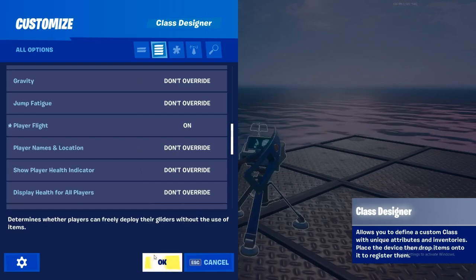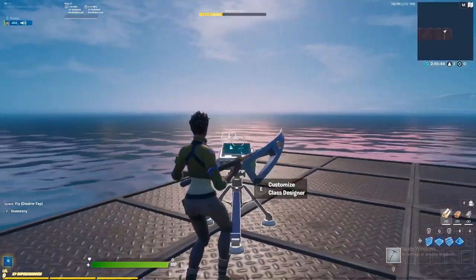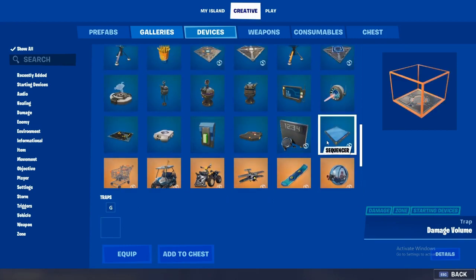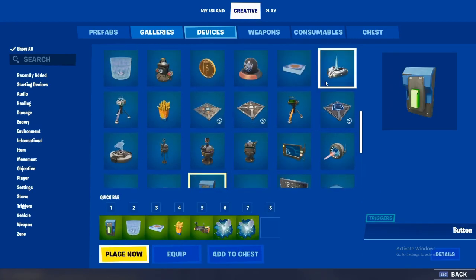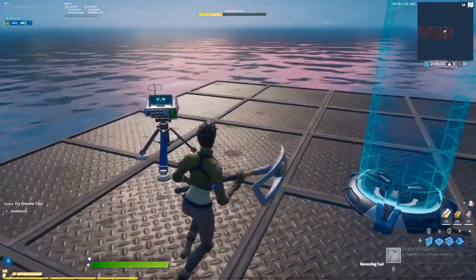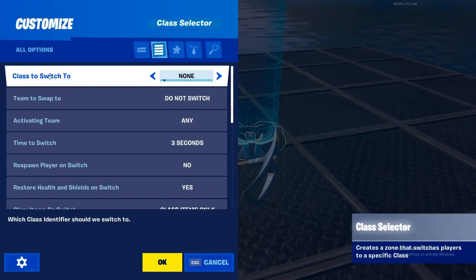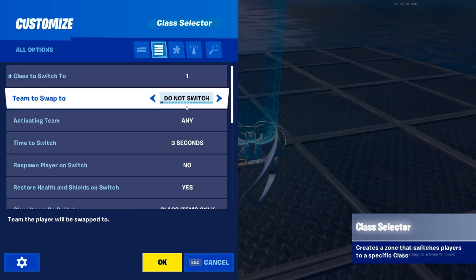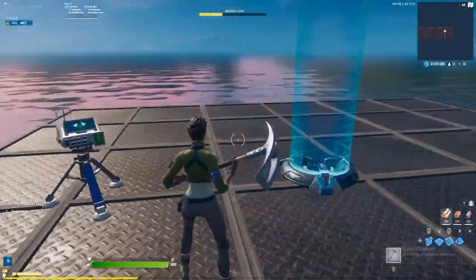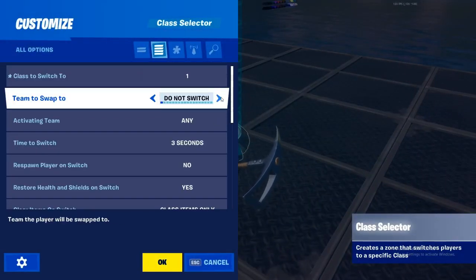Right here — Player Flight. You turn that on. After you turn that on, you have to come back into Fortnite Creative and go get another Class Selector, click Place. Then you want to put the class switch to the same class that you turned it on — so if it says Class 1 there, you want to put Class 1 here as well.